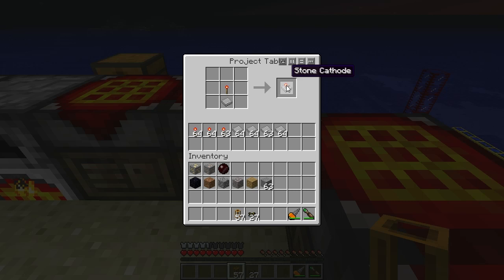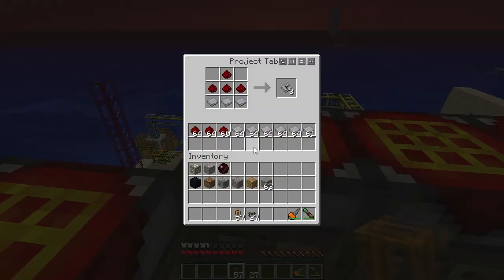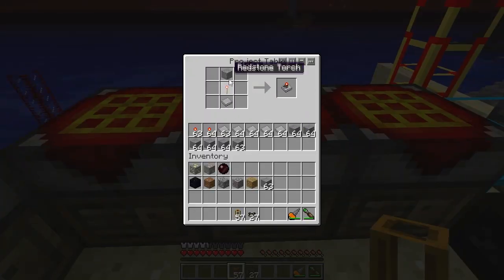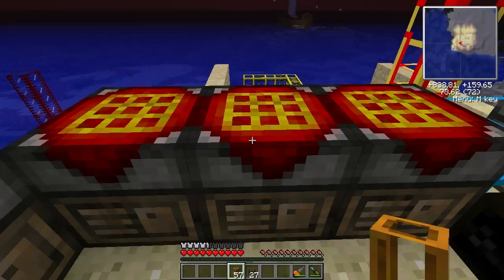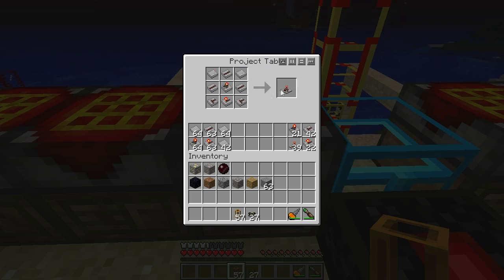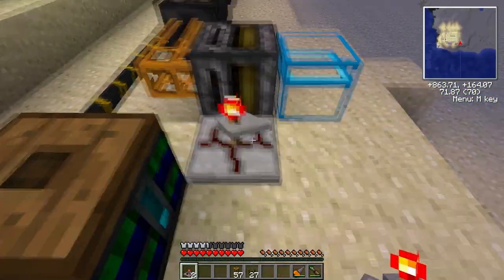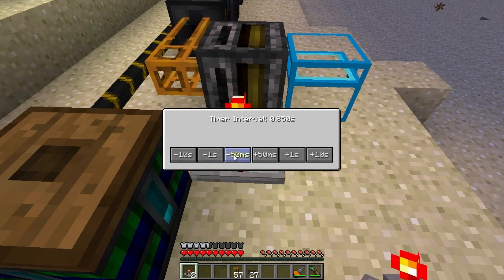Stone wafer and redstone torch gives stone cathodes. Three stone wafers and four redstone give three stone anodes. Stone wafer, redstone torch, and a stone gives a stone pointer. Everything comes together to create a timer. I've actually created a bunch here. The timer is going to be used for the filter, and I like to set my timer at half a second.